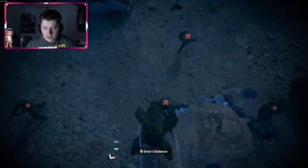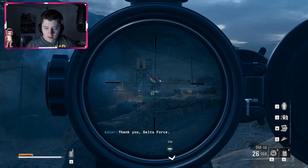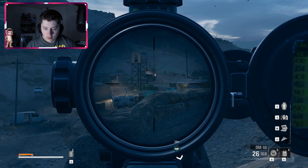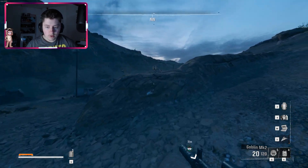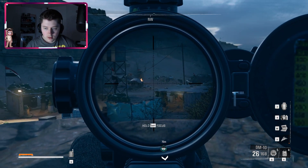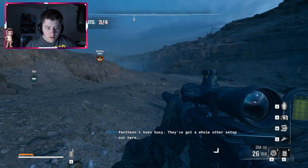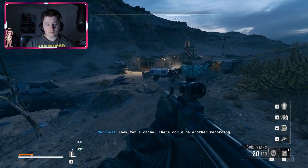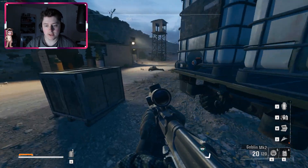We can drop these on here — like that — and at least then it kind of wipes out a few people. There's definitely more people here but they were over on this sort of side. We've cleared them. Okay, that's three out of four — so there's one more encampment somewhere around here that we need to clear up.